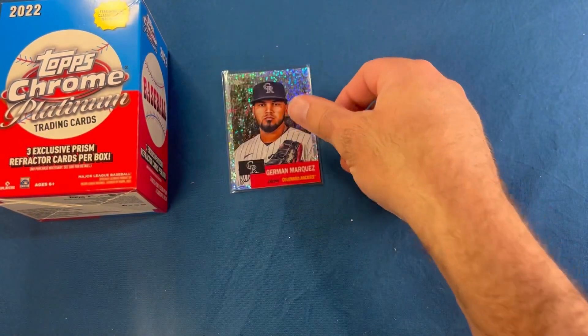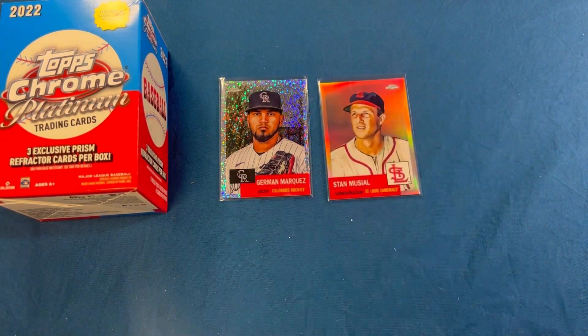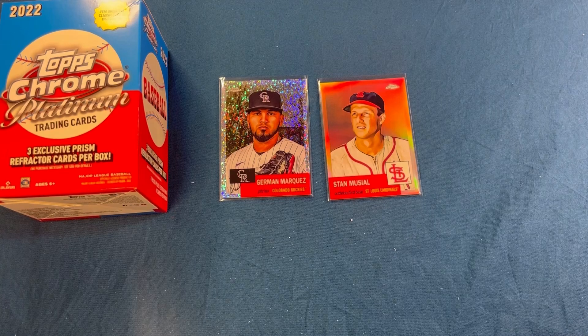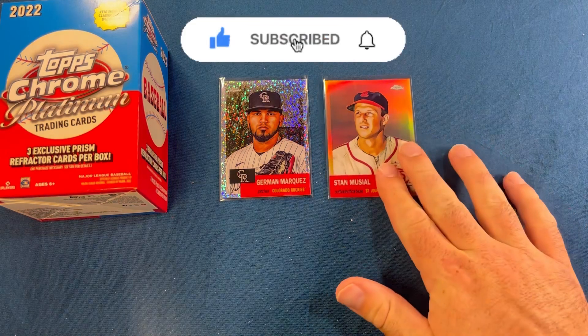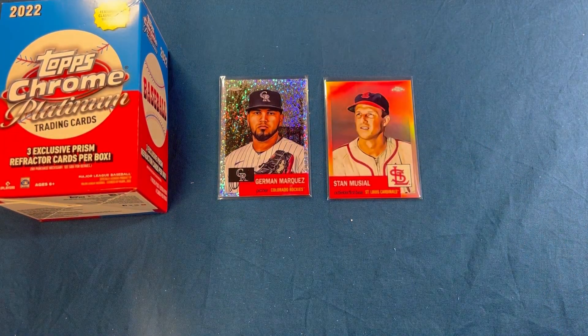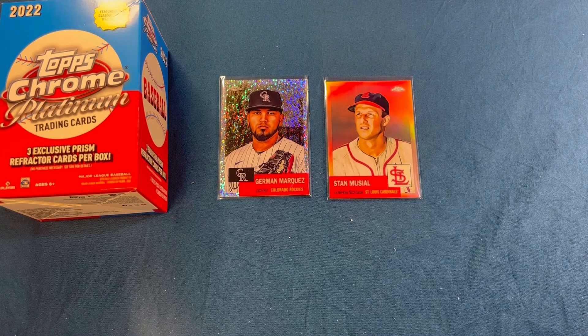That's a quick look at both blasters. We did get a couple of numbered hits — the first box had Herman Marquez out of 150, the second had Stan Musial out of 75. Also some nice rookies, parallels, and prisms throughout. Let me know what you think of these overall. Appreciate you watching — if you're new, hit subscribe. Check your Walmarts, they're getting these in. More videos coming soon, take care!